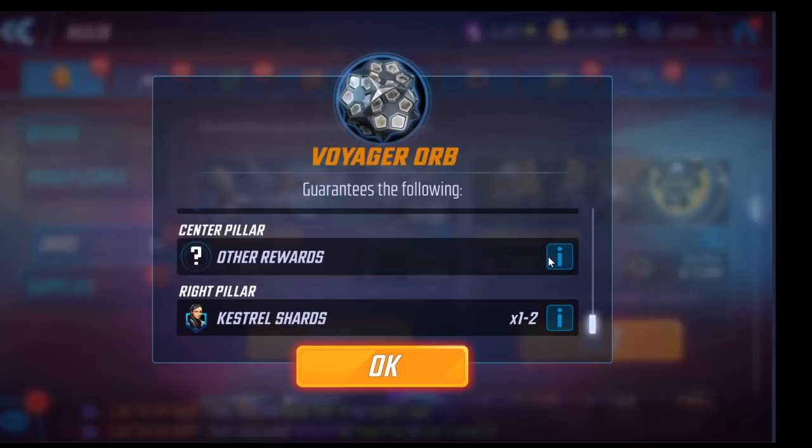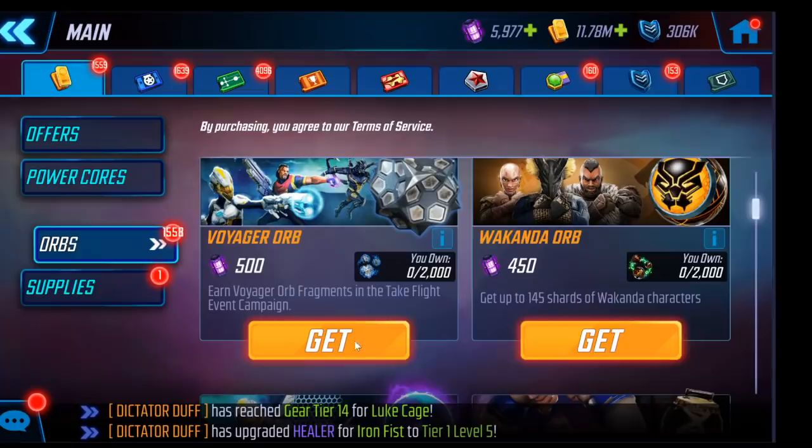You'll get enough out of these orbs to reach four stars — it's almost guaranteed if you do the 50-core refreshes. If you want five stars, do two of the 100-core refreshes every day and you have a better-than-average shot at a five-star Kestrel. If you are a new player, the chance to get a top-three character in the game at four or five stars essentially for free — using cores you earn through gameplay — is amazing. She's a character you can invest in from the beginning, and she'll carry you through content.